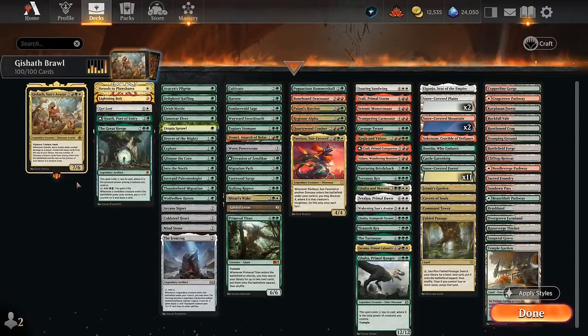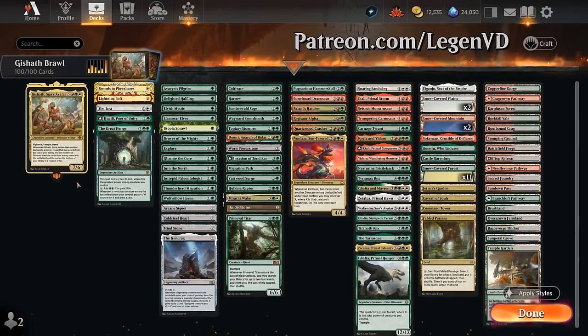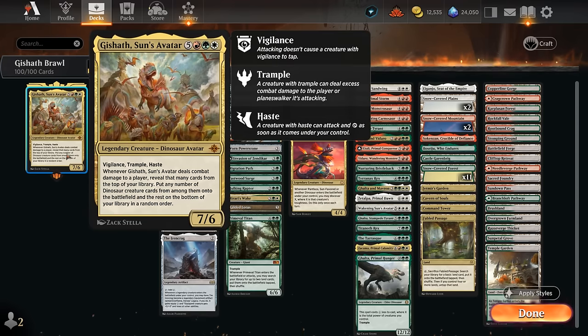Hello and welcome to another Historic Brawl Games video. Today I'm revisiting Gishath Sun's Avatar as requested by my supporters on Patreon. This is a deck that I've covered in the past, but that was back when Historic Brawl was a 60-card format, and we've gotten a lot of new dinosaurs in the meantime, so it was certainly time to revisit it.